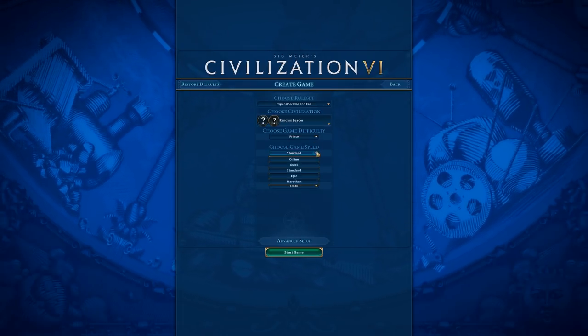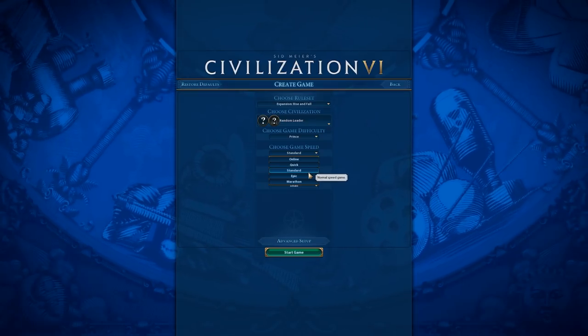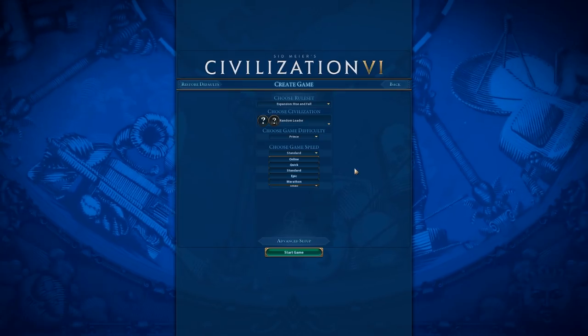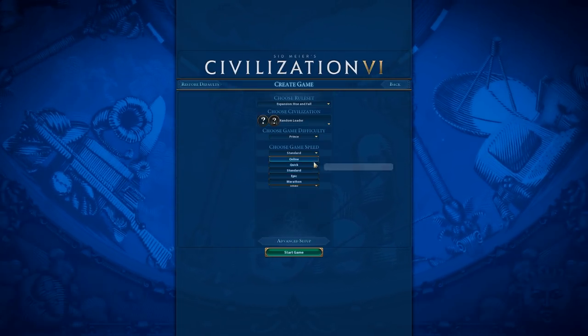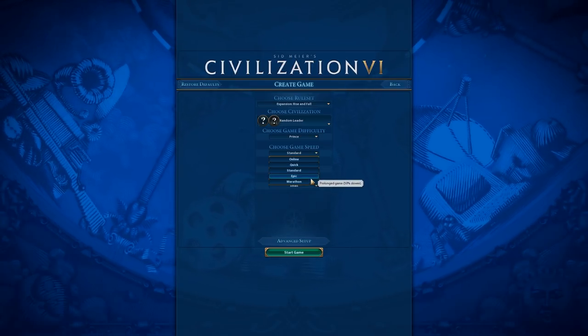Game speed is another thing that is really important when setting up your game. By default it's on Standard, but we also have Online, Quick, Epic, and Marathon. Online and Quick are going to be significantly faster than a standard game, and Epic and Marathon are going to be significantly slower.